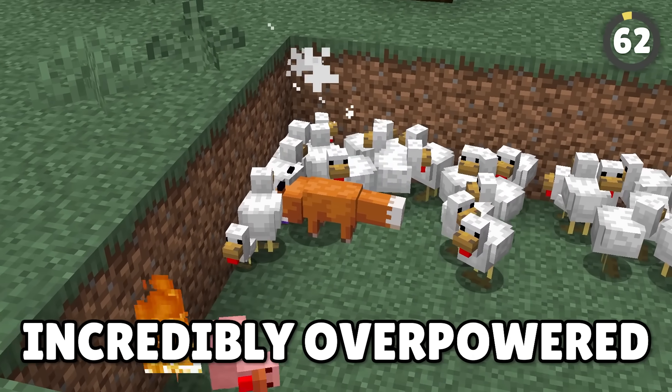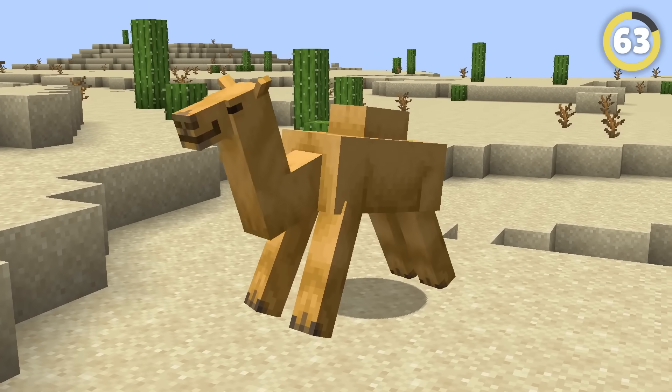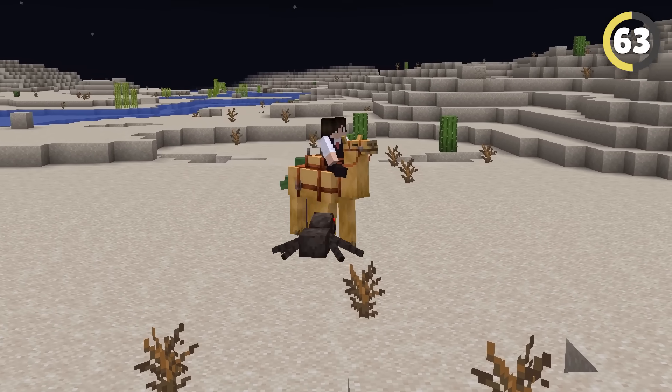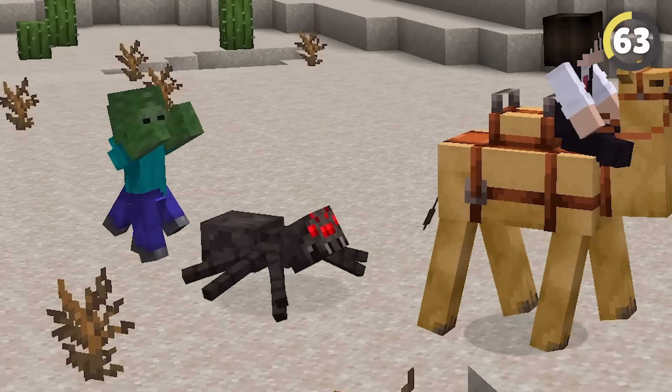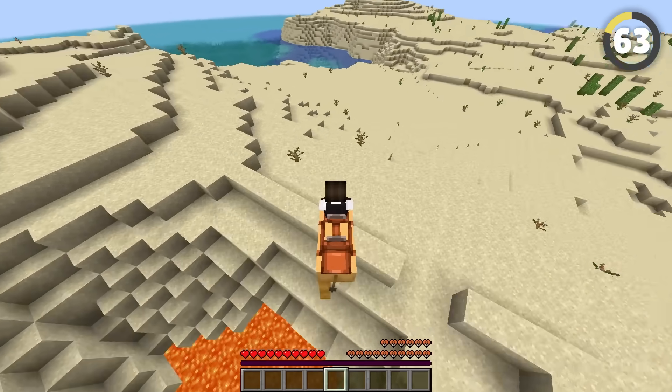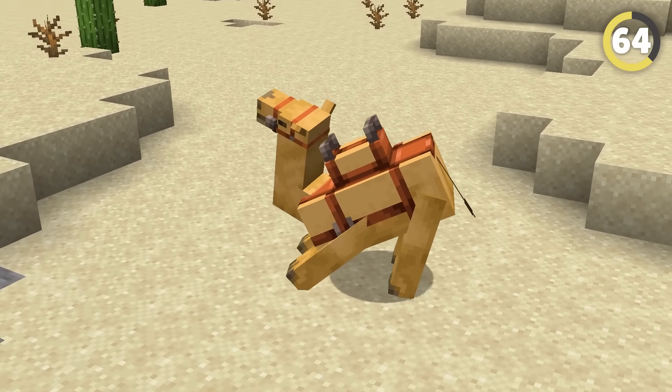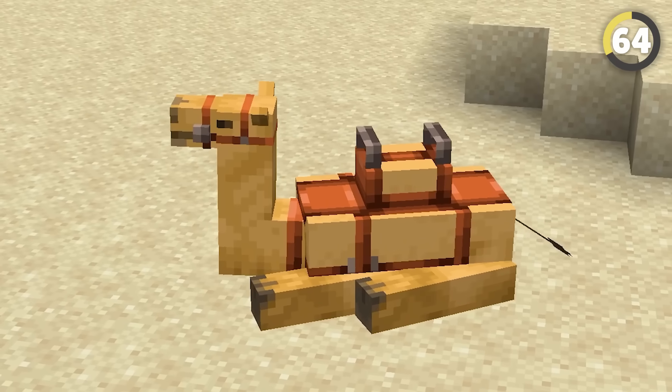Camels are by far the coolest passive mob we've ever got. Not only can you ride them with a saddle, but they're so tall that zombies and spiders can't touch you while you're on one. You can also dash while riding them, and best of all, two people can ride them at once. The only drawback is that sometimes they'll get bored, lie down on the floor, and refuse to move.